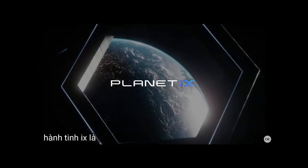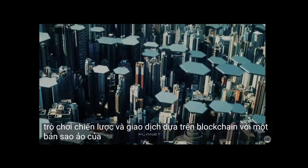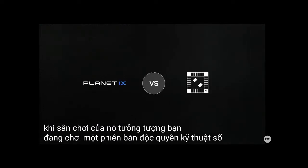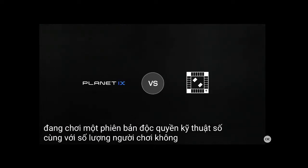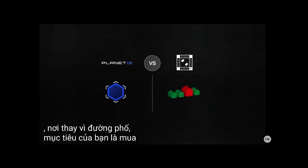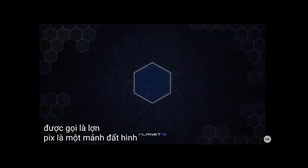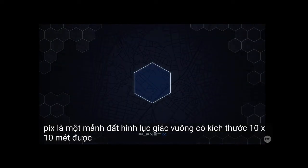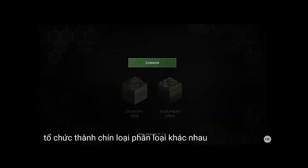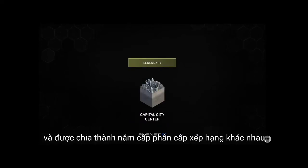Planet IX is a blockchain-based strategy and trading game with a virtual copy of our planet as its playing field. Imagine yourself playing a digital version of Monopoly together with an unlimited number of players, where instead of streets, your goal is to acquire virtual land parcels called PIX. A PIX is a 10 by 10 meter squared, hexagon-shaped tile of land organized into nine different types of classifications, and divided into five different tiers of ranking hierarchy.